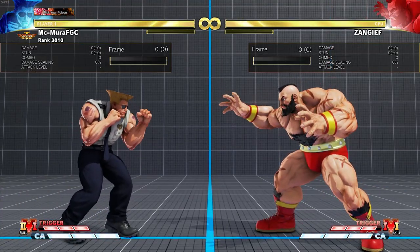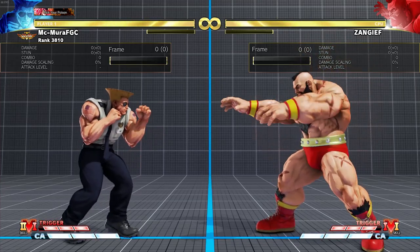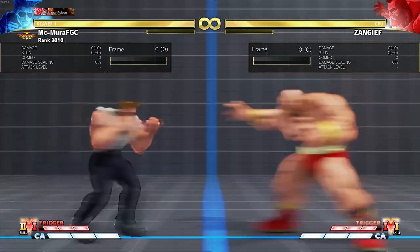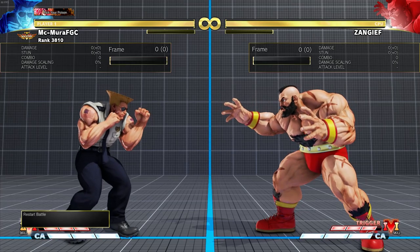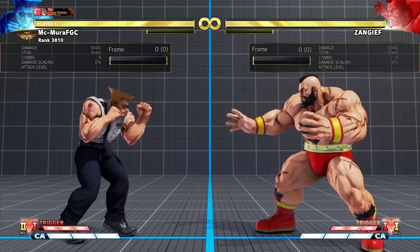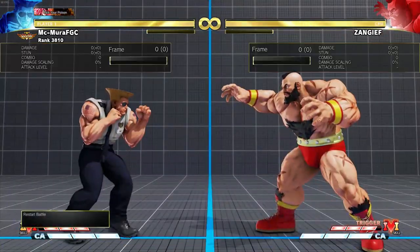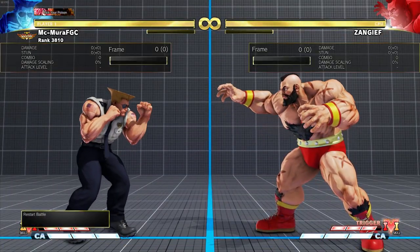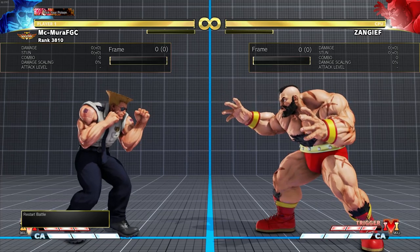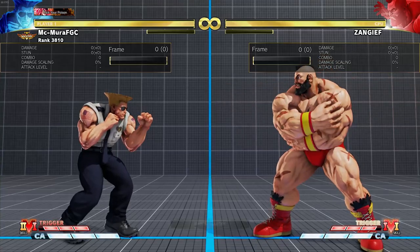Now let's talk about everyone's favorite grappler - Zangief. Generally, the same rules as Mika still apply: make sure you don't walk yourself into the corner, it's very hard to jump in on Zangief because they have amazing anti-airs, and don't be afraid to go for oki once you knock him down. Zangief is a little trickier because his super is a true wake-up reversal and will grab you out of everything, but if he doesn't have super, just go for the oki.